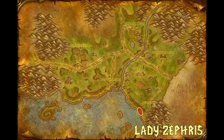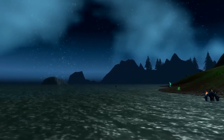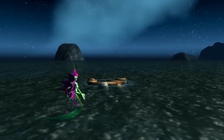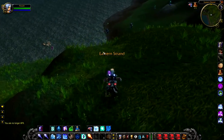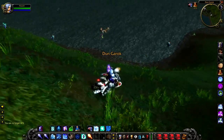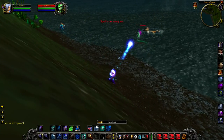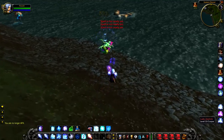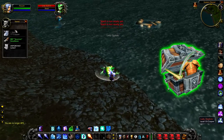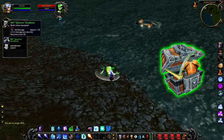Up next, we have Lady Zephyrus, a level 33 naga that hangs around on the Eastern Strand. The only thing to note about Lady Zephyrus is that there are occasionally a couple of naga around her, so just make sure you don't pull them. She doesn't really hit that hard at all — pretty easy to kill, way less health than Scargill — and will drop a random green when killed. A little bit disappointing, but that's the way these things are.